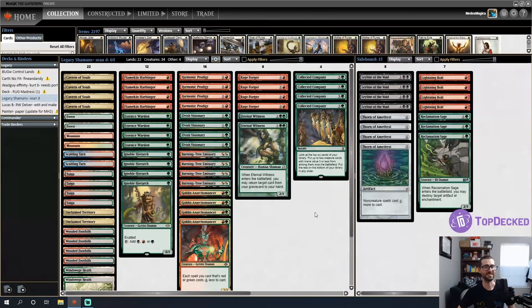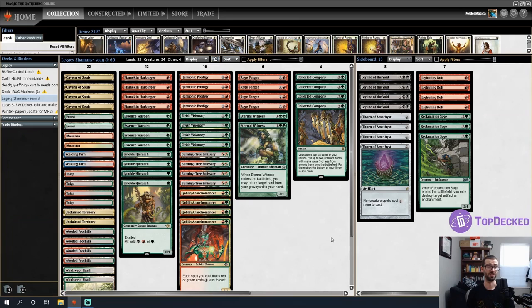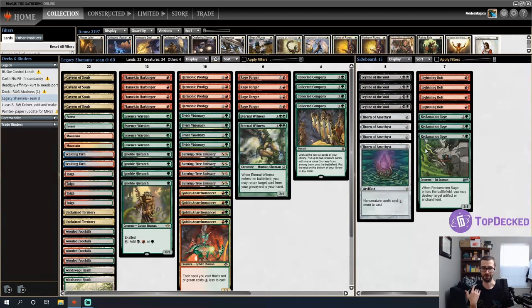This is a reminder of the importance of going over your mana base to make sure it actually works — Phil almost made a rookie mistake there! The big splashy bomb at the top of the curve is Collected Company, effectively a turn-three play since we have both Ignoble Hierarch and Goblin Anarchomancer to accelerate it. This is hopefully a three-drop that usually ends the game with Rage Forger. For the sideboard, Reclamation Sage is a perfectly respectable legacy card, and we get to double its triggers since it's a shaman.